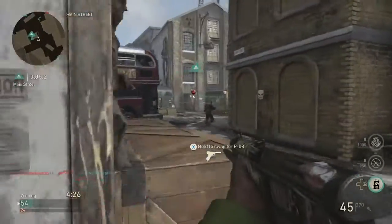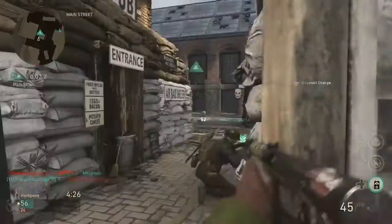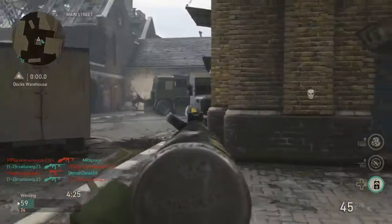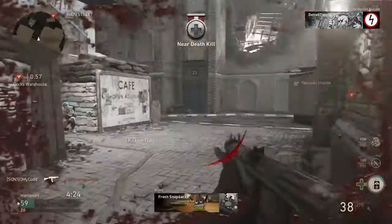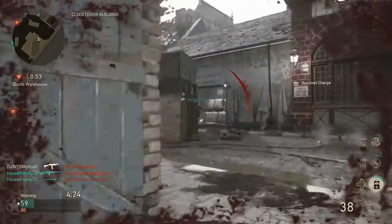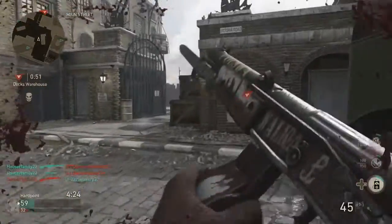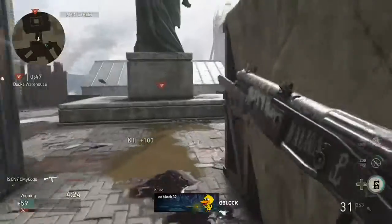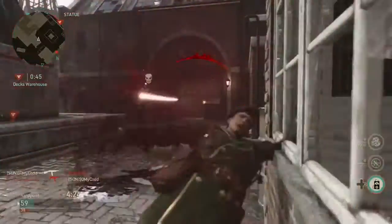You are going to get outgunned by the PPSHs and the Thompsons at close range — that happens quite a few times in this video. I mean, it's an assault rifle, those are close range SMGs with high fire rates, it's going to happen. There's not really anything you can do about that. Having the rapid fire on here does help a little bit, but if you're going up against a PPSH or a Tommy with rapid fire, no chance. So it definitely is more of a medium range gun.